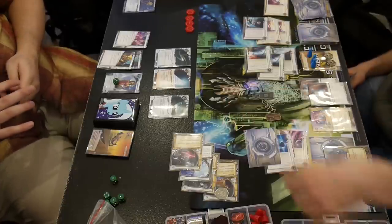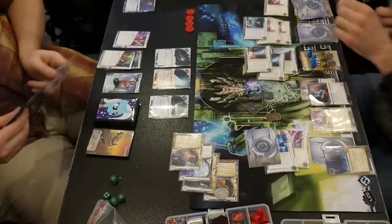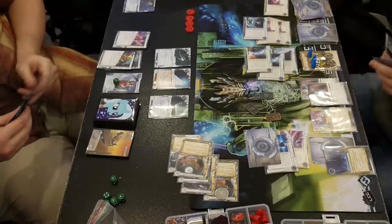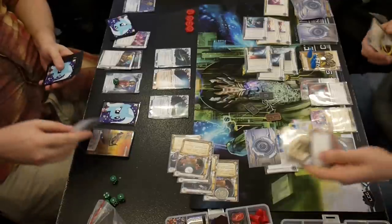He's going to run R&D, and I rez an Eli — that should stop him. And I drew an Astroscript, so the game is over. Woo!